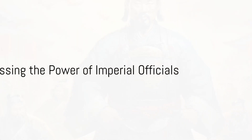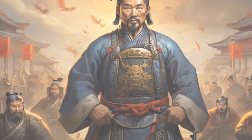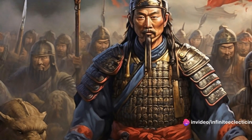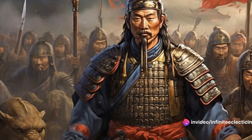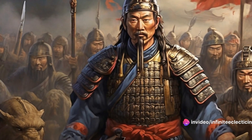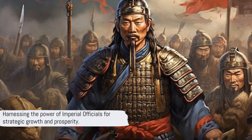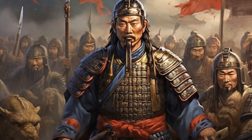In step 3, we get to know the imperial officials, the backbone of the Chinese civilization. These units can collect resources, supervise production buildings for increased efficiency, and even enact imperial edicts for various bonuses. The key is to deploy them strategically to fuel your civilization's growth and prosperity.